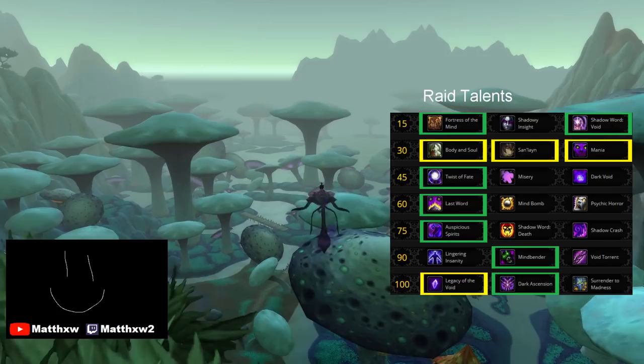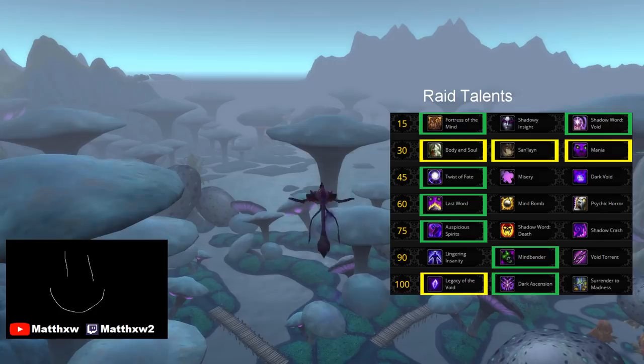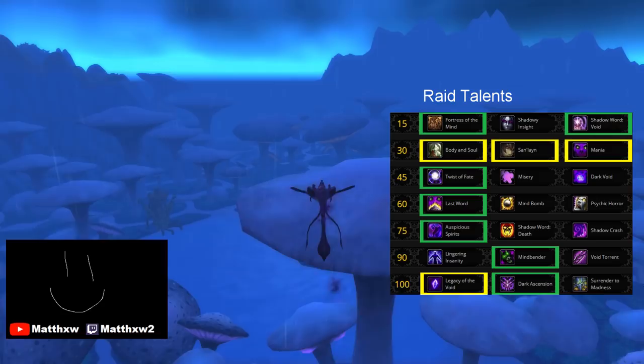Mindbender is a clear winner in its row. The other talents, for lack of a better word, suck. Finally, Legacy of the Void and Dark Ascension aren't too different in sims, but generally the playstyle of Dark Ascension is preferred because it's new and exciting.